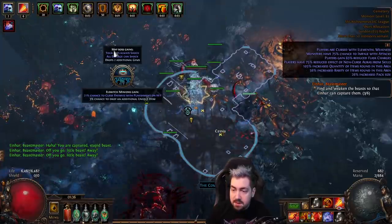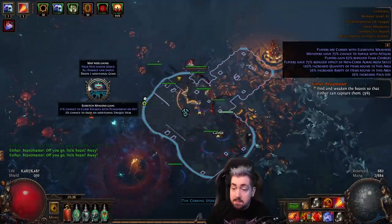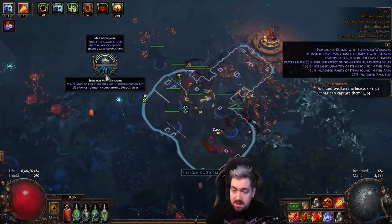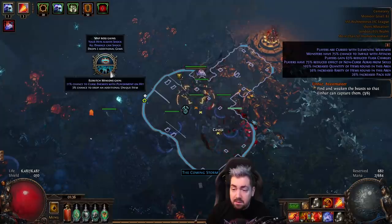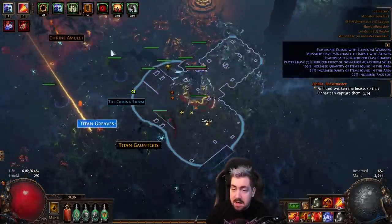On this one, the top option is Your Hits Always Shock — all damage can shock — and it drops two additional gems. So that's the boss now always shocking, which can be scary. I'm actually shock immune now for a change, which is nice. The other one is Eldritch Minions gain a 3% chance to drop an additional unique item, but they'll curse me with Punishment. When I click this, it will spawn a bunch of monsters.